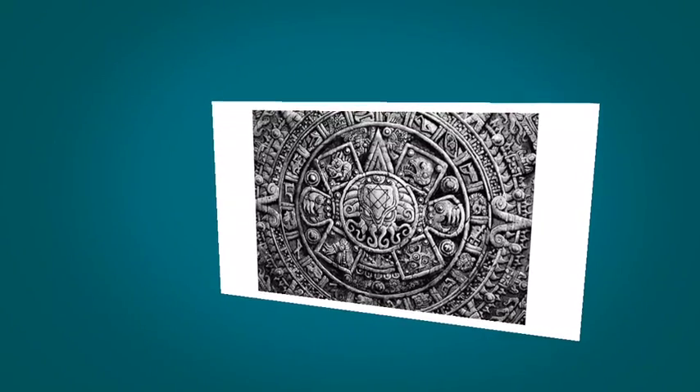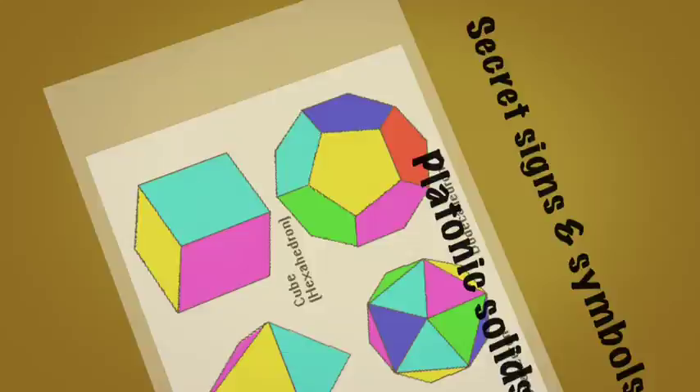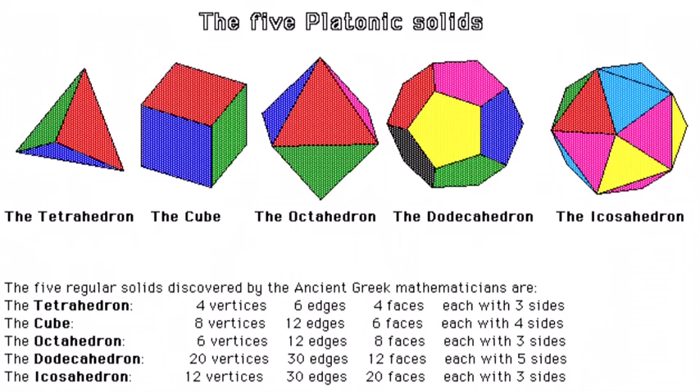Hello YouTube, my name's Sean Connors and welcome back to The Outsiders. This is the first of a new video series called Secret Signs and Symbols, and this one is all about the platonic solids — the very dice that we love in our RPGs.